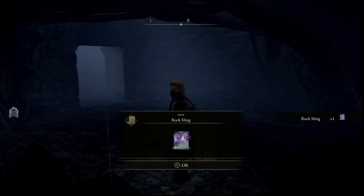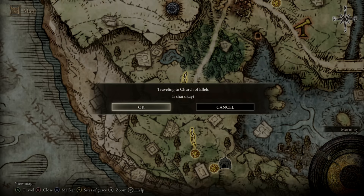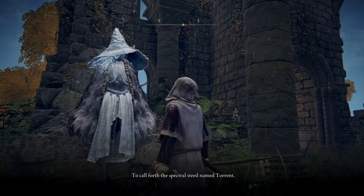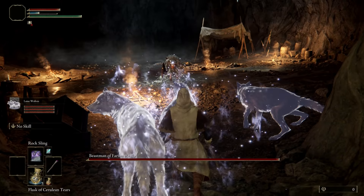Before you go, I suggest fast traveling back to the starting area to the Church of Ella here on the map where you first meet the merchant. Once you pull back you'll find Rena waiting for you. Tell her that you are Torrent the horse's new owner and she'll give you the spirit calling bell and the lone wolf ashes summon ability. These wolves don't do a lot of damage in fights but they are one of the best summons in the game for distracting enemies since there are multiple of them.